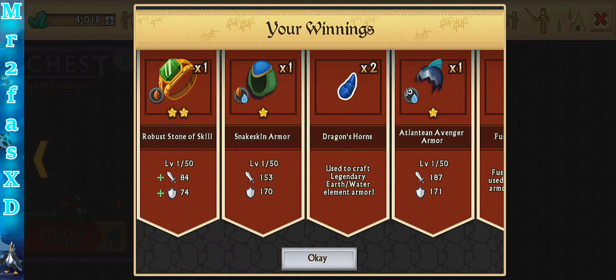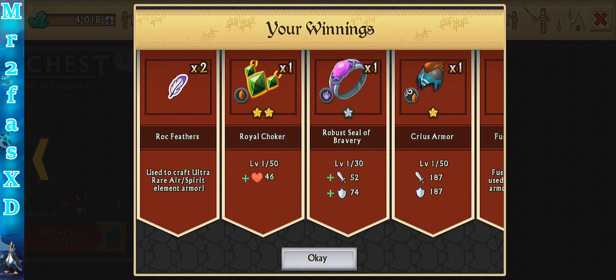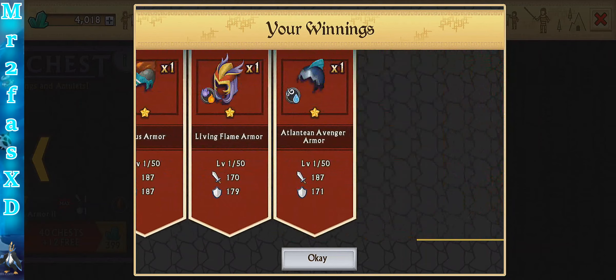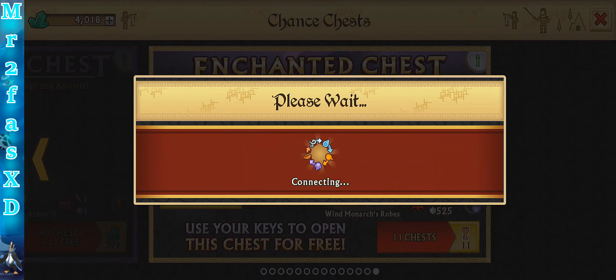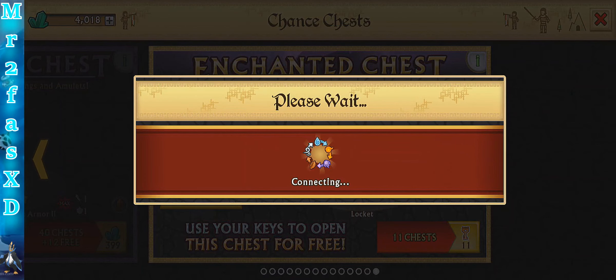Enchanted chest. I think champion's chest is probably the best. Enchanted chest is probably your second best when it comes to chests. But, of course, like I always say, don't ever open them with potions. Don't ever use your gems to open them up, because it's basically gambling. It's useless.